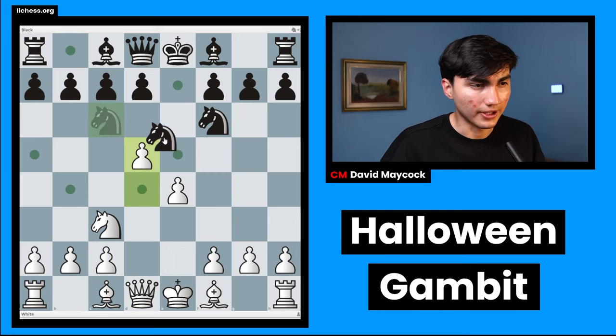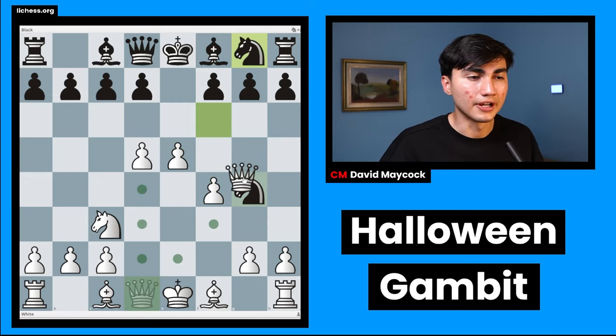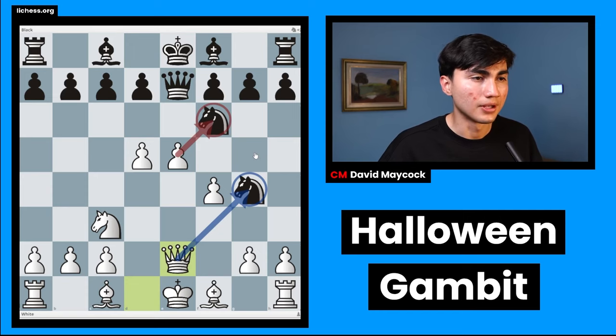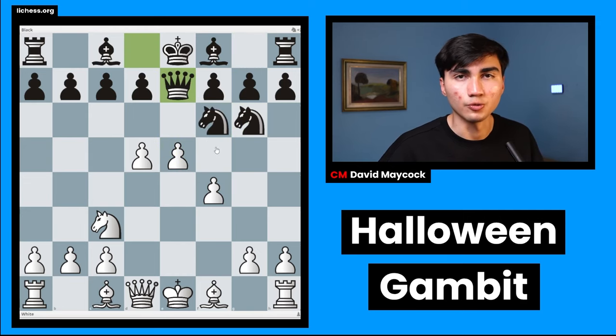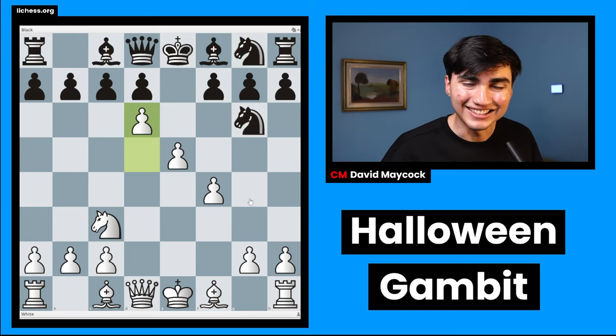So black has to go knight e5, and you continue pushing f4. Black has to go knight g6. If knight eg4, you play e5, and black cannot move this knight because knight takes e4 is hanging. Queen e7 — what do we play? We play queen e2, we unpin, and now we're attacking those two knights. Knight g6 is the best move, and then you continue pushing e5. Black has to go back, knight g8. Queen e7 again — you play queen e2. So knight g8 has to be played eventually, and here is the very important moment. You have an ultra center, an amazing center, but if you allow black to play d6, all of a sudden your center is going to get undermined. This bishop is going to get out, and it's not going to be so easy.